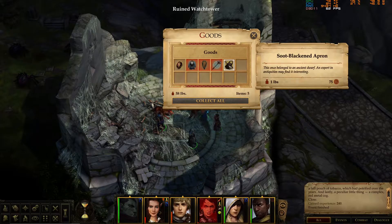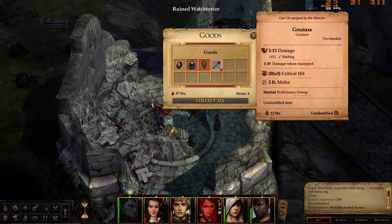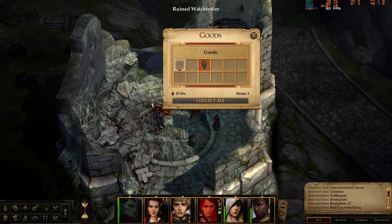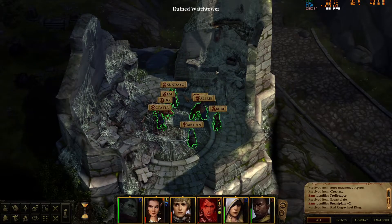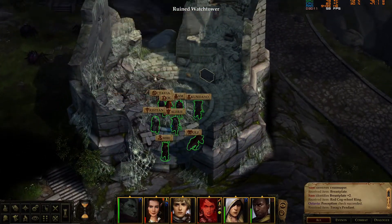Another cog. A soot-blackened apron — this once belonged to an ancient wolf expert. A red axe, unidentified. Red cog — nice. We are gathering all the cog rings.